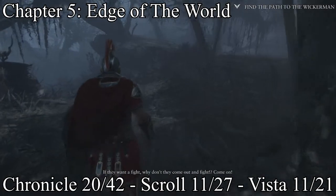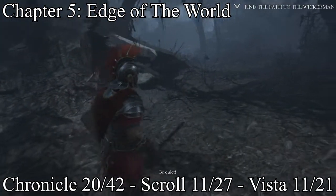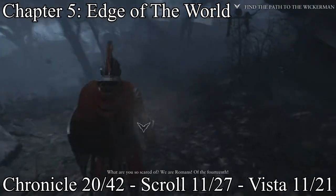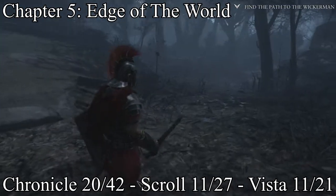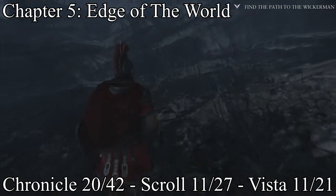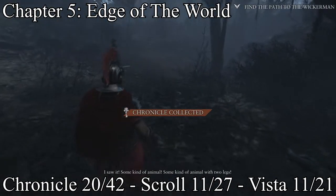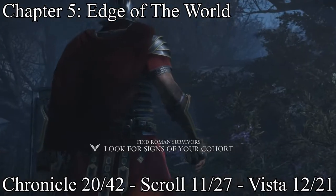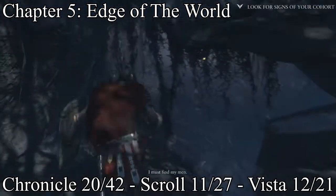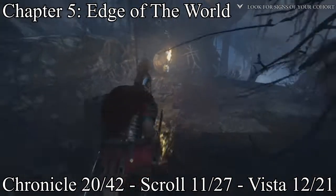Once the soldiers start talking about being scared, just keep an eye out to the right — there's more open room to the right — and you'll get a chronicle. Right after you come back from unconsciousness and you're all by yourself, just follow the path and the vista will be right behind this flaming skull torch.